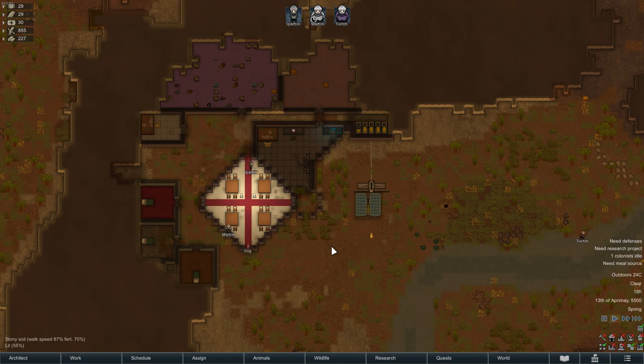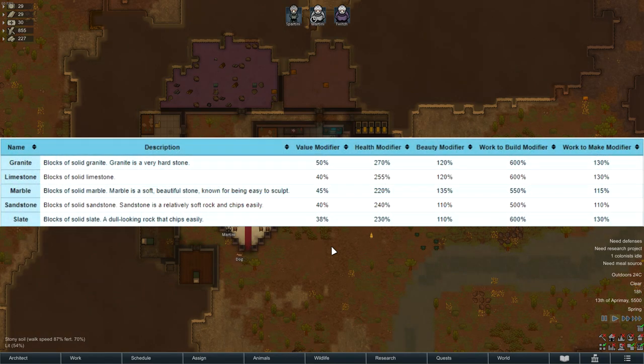Number 6. The different stone types actually matter a lot in RimWorld. Look at the chart on the screen for example. Granite is the strongest and has the most HP, followed by limestone. Marble might not be the strongest but it has the most beauty, so making your walls, furniture, or art out of it will increase the beauty in the room. Sandstone is the quickest type to work with, great for laying flagstone floors outside. Slate blocks are the weakest and lightest stone type in the game, so use that to your advantage.